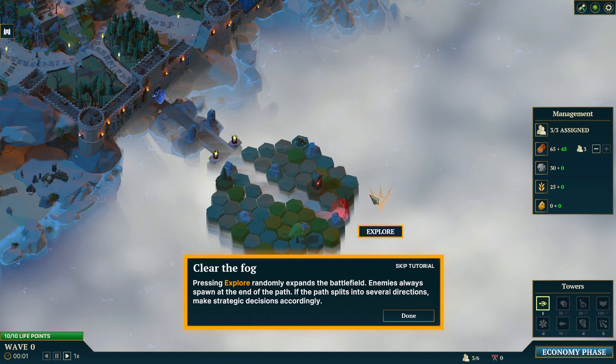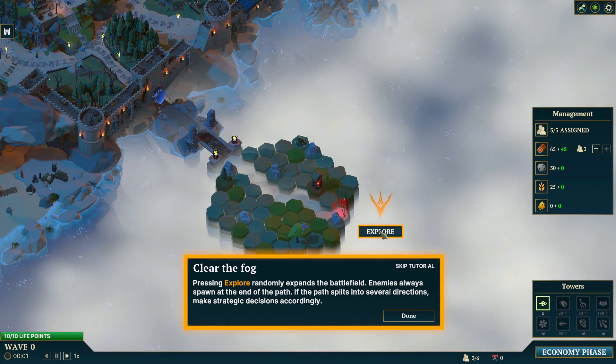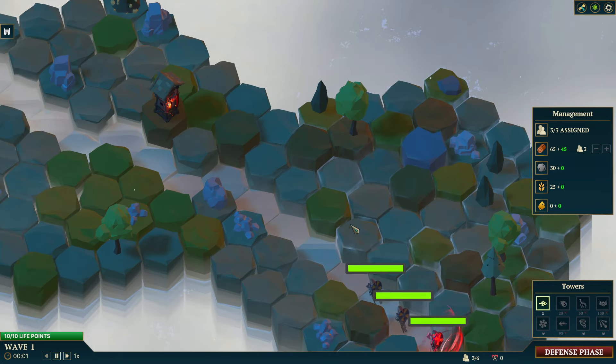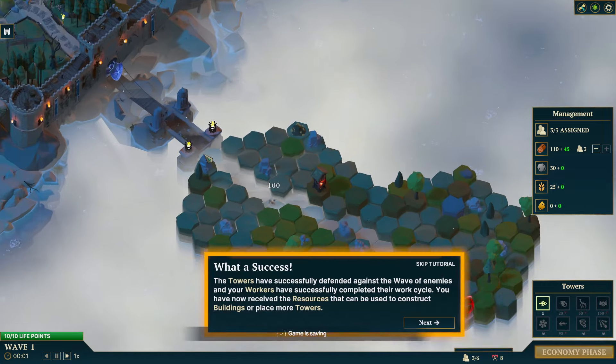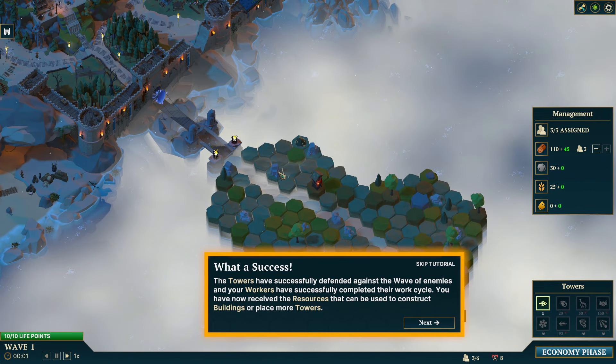We need to clear the fog. Pressing explore randomly expands the battlefield. Enemies always spawn at the end of the path. If the path splits into several directions, make strategic decisions accordingly. Let's click explore. Now we've got some enemies coming. Let's see our arrow tower do its thing — it does 100 damage to these little guys per hit. Beautiful. They got nothing.